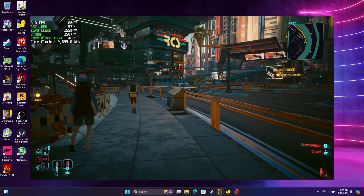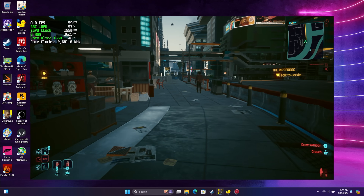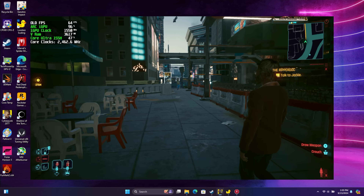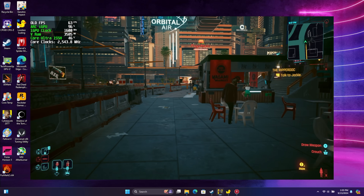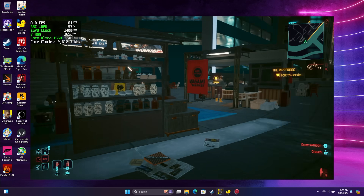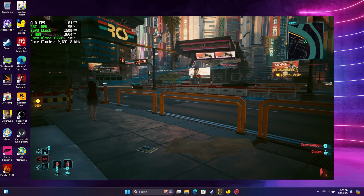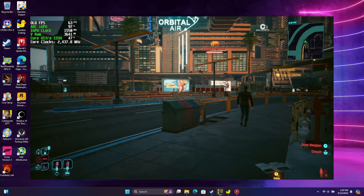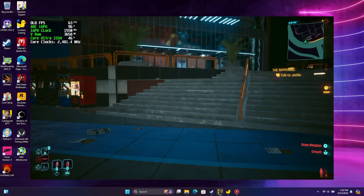We're just going to stroll around for a second. I've got the FPS counter up in the top left-hand corner — that's our old FPS, because unfortunately when we enable lossless scaling with frame generation, Afterburner just isn't going to recognize those generated frames, so I've named that 'old FPS.' It's getting close to running at a constant 60 at 900p, still not quite there, but we can make this run a lot better — and look a bit better — with lossless scaling.